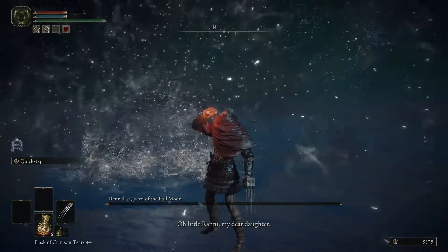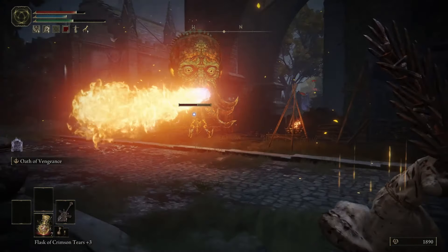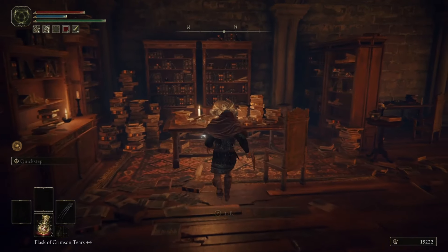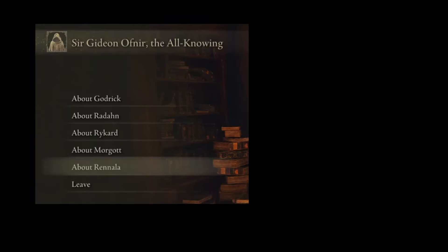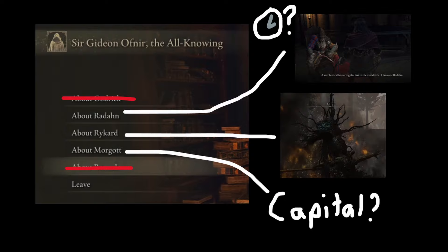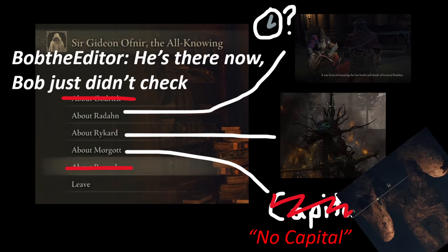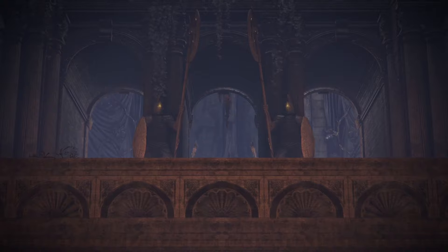One of the side effects of not learning the lore is that I have no clue what I'm doing here — I've just been wandering around in circles until something tries to kill me, and I kill it back. Now though, a guy named Gideon has shown up at the round table hold, and he has a nice little list of a bunch of dangerous people and their home addresses. Godrick and Rennala I've already dealt with. Radahn will probably show up at the Radahn festival at that one castle in Caelid, whenever that is. Morgott's in the capital, and Rykard is back at the Altus Plateau. It's time to head back to the plateau and enter the Volcano Manor.